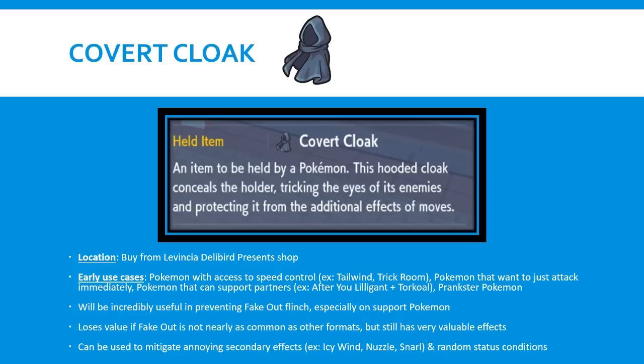There's a ton of utility for this outside of just Fake Out flinch. Preventing Fake Out in itself is already a really big deal. You think about Series 12 and Sword and Shield VGC in general - there were a ton of Pokemon that would value having this item. For example, Whimsicott to immediately set up Tailwind, or a Trick Room user like Hatterene that can set up Trick Room without worrying about Fake Out on turn one. I think this is going to be super good on Pokemon with access to speed control, whether Tailwind or Trick Room, and also on Pokemon that just want to attack immediately. Kyogre, for example, with Covert Cloak prevents Fake Out, and with speed control you can immediately launch a Water Spout without risk of flinching on turn one.